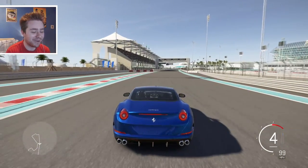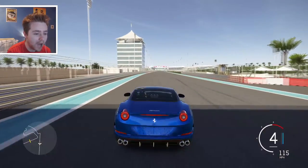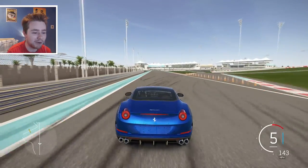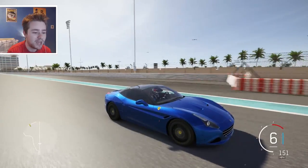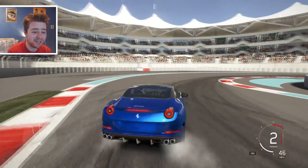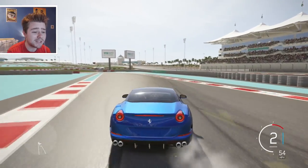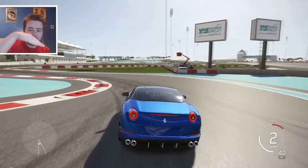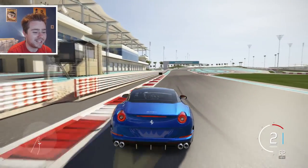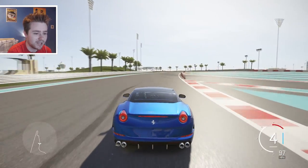Getting bouncy in the Ferrari! Overall impressions of the Ferrari California T — it's a big improvement over the 2008 model. It looks better, sounds better, handles better, and is just an overall better package. It feels a lot more agile on its feet as well. The body sits lower on this one compared to the older one, and it's all the better for it.